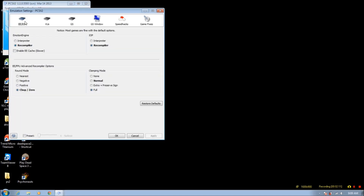For emulation settings, you want to have clamping mode for EE/IOP on full. What that does is fix backwards-facing characters — I know a lot of people have had that problem. And for clamping mode for VU, do extra, and that'll fix loading screens that won't load, like after the sending in Kilika.